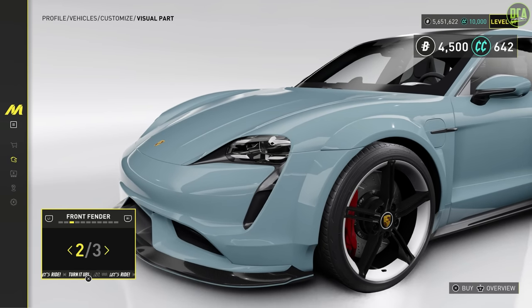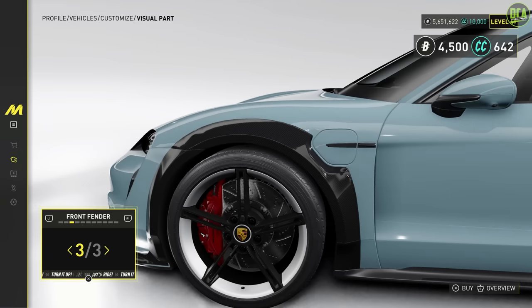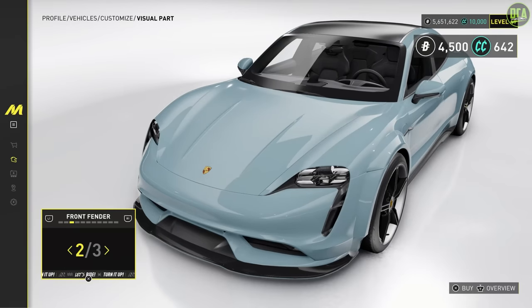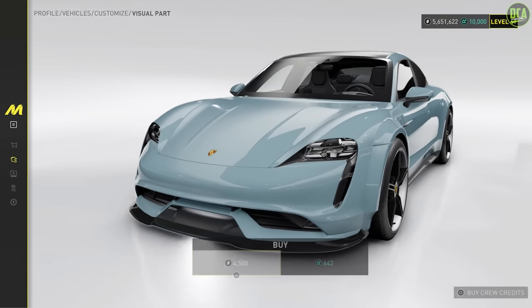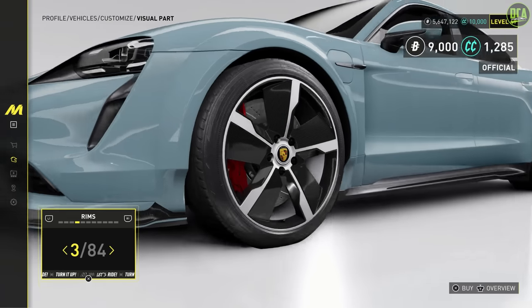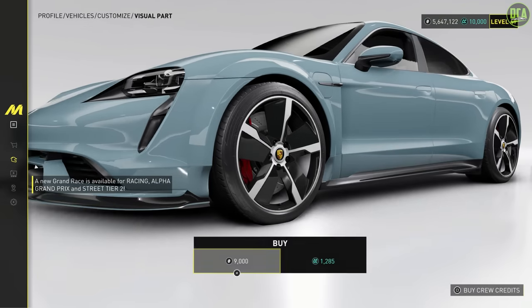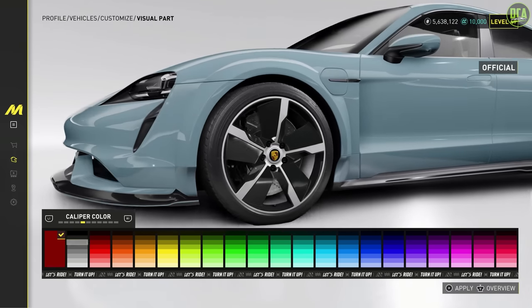Rear bumper — oh sorry, front fenders. You've got a carbon option or primary color. I do like the primary color a bit more; I feel like it just flows a lot better and looks pretty sick. We'll do that. For wheels, there's a carbon one that looks sick, and custom ones — I like this. Let's do that. Nine thousand. For the brake caliper color, I want to try to match our blue as best we can. Oh, it looks pretty good.